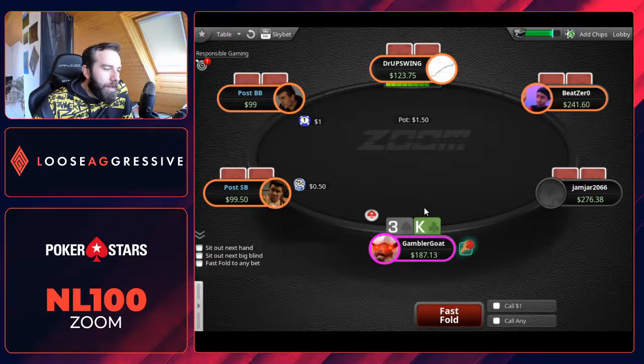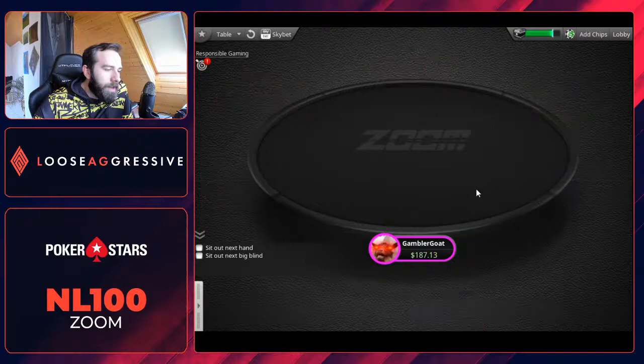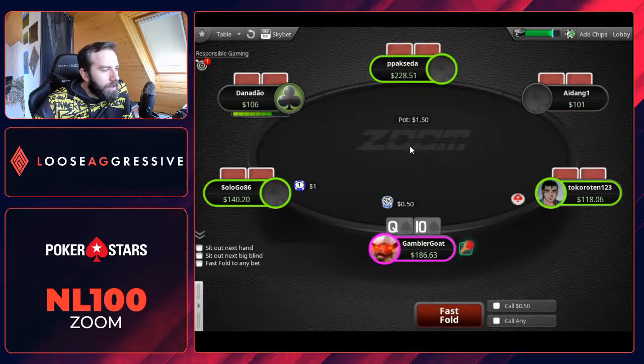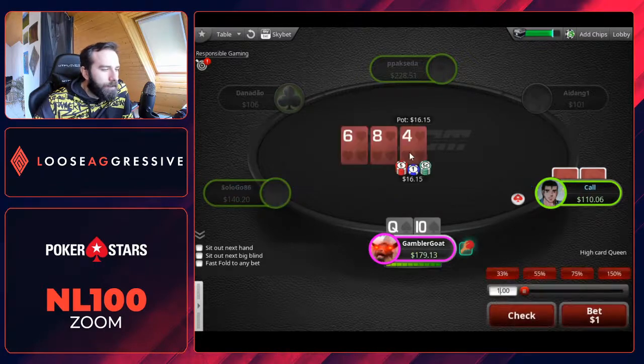Fold this — K-3 suited, a fold from the button versus two regulars on the blinds. King offsuit as well. 9-T suited — it's a borderline entry, but it's a pretty decent high-frequency hand. Given the big blind is recreational on the tight side, we can also call-call, especially if early position opens, but I would 3-bet if the button opens here. Insta-call this flop — I'm just going to check-fold.